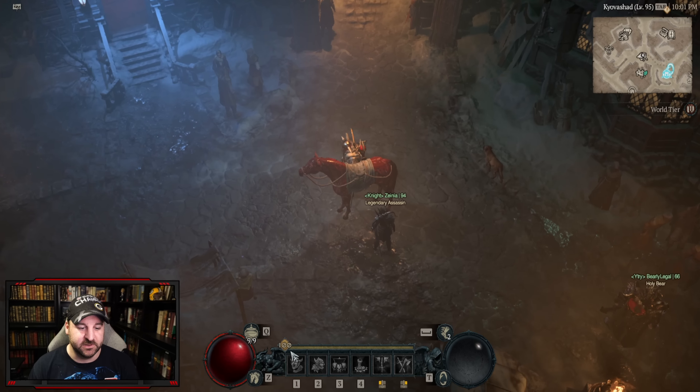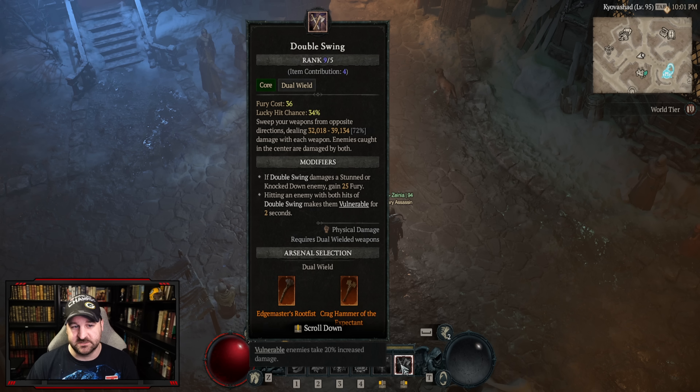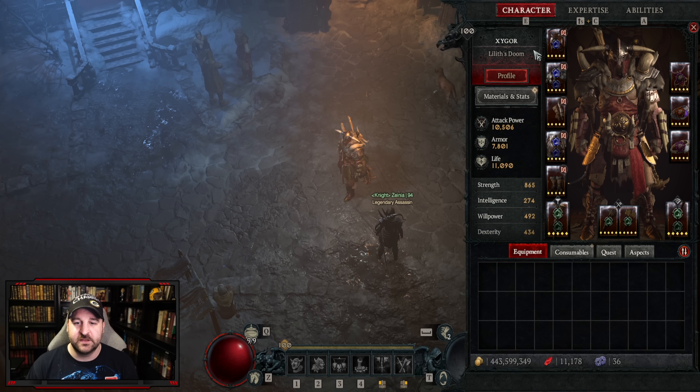Starting with the abilities: we've got rallying cry, war cry, challenging shout, and ground stomp — I'll explain why in a bit. We're going with lunging strike as a generator and double swing obviously. So let's get into the gear.